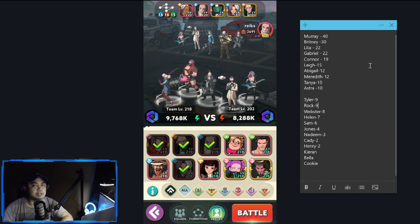Connor is at 19, Lee at 15, Gabriel at 12, Meredith at 12, Tanya at 10, and Astra at 10. These are your top heroes — consider investing in them. Top tanks would be Gabriel and Connor. In terms of team compositions, there wasn't really an outlier, but consider building your team around Murray, Britney, and Letha, as their usage is very high and you can't get away with PVP without them.